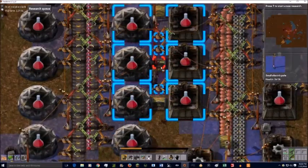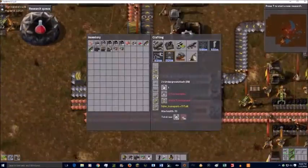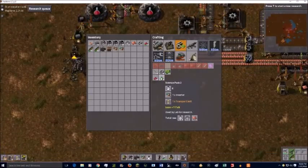Now I'm actually adding in the stuff for green science. As you can see, I'm having a little bit of an issue getting stuff to go through nicely. In the end I use one of the modded underground belts that's about 30 blocks long.